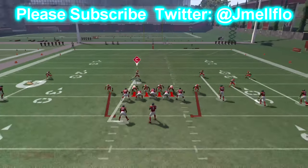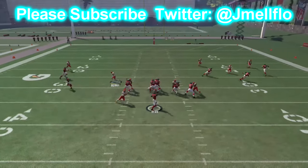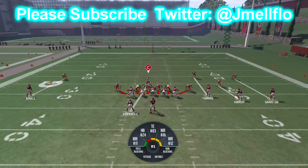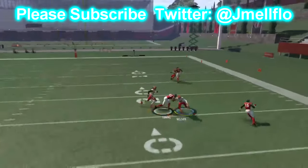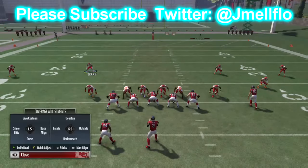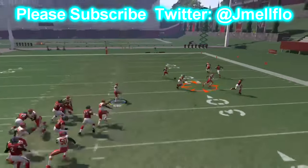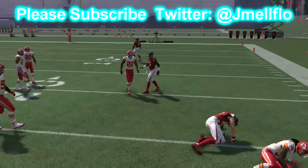Some people doing QB contain, edge rush — y'all are overcomplicating this blitz so much. All you need is man align, the play is set up, and you will be getting double edge heat. Make sure your fastest linebackers are on those different sides and you will have one of the best, easiest, beginner-friendly blitzes in the game that's still effective. You can try QB contain, but man align is really all you need.